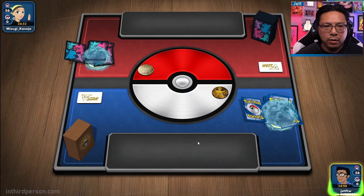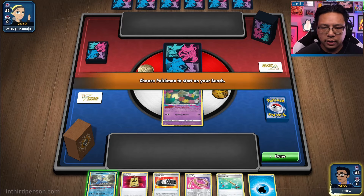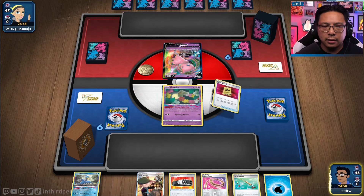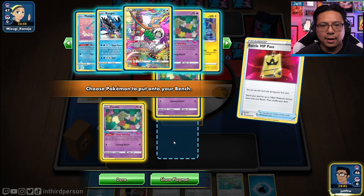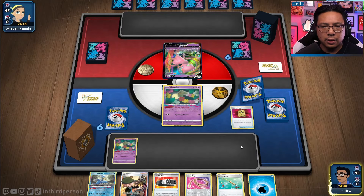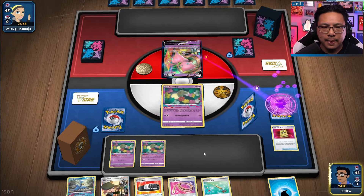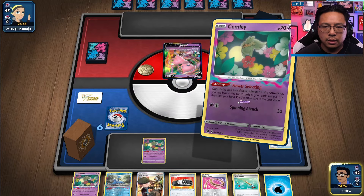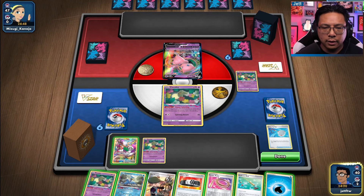We get to go first, which is an interesting choice. We're up against Mew again. I don't necessarily agree with Mew letting us go first. Double Comfey — let's see if we can chain together enough. I hate getting rid of Mirage Gate there — the Mirage Gates are really important for the health of this deck.